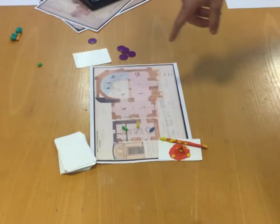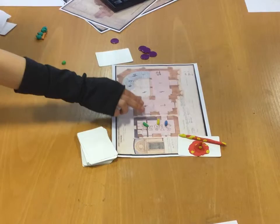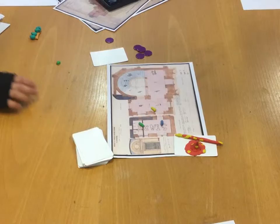So you start by moving each piece. Each turn a player can move one square, and the square that they move into determines how many cards to draw. Each card represents a piece of artwork.